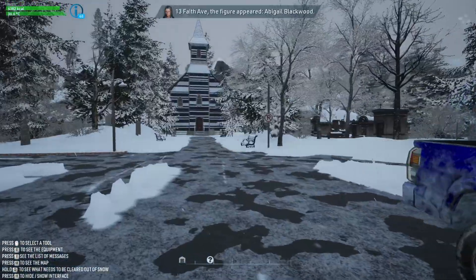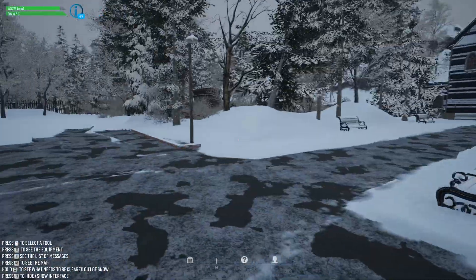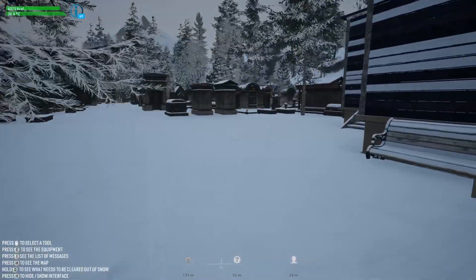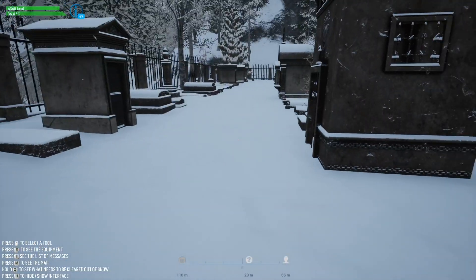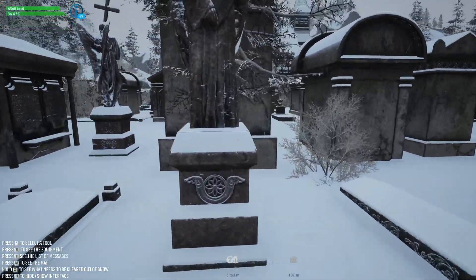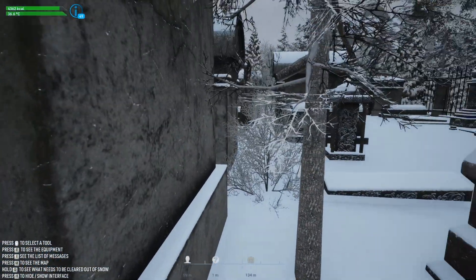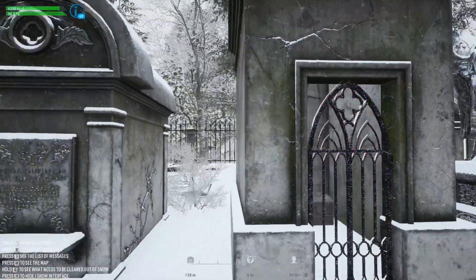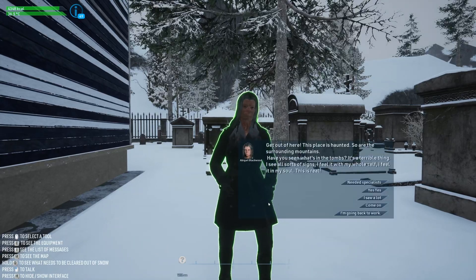The figure appears — Abigail Blackwood. Hey, at least it's daytime, but it's still a cemetery. Watch me go up to the wrong person. I keep forgetting there's a marker on the bottom of the screen — there's a little mystery thing somewhere around here that might pop up at night. There's a locked thing in the corner; maybe Abigail will give us something.